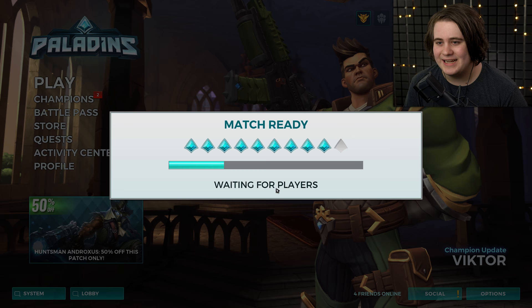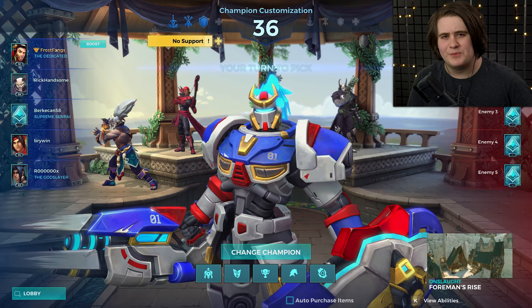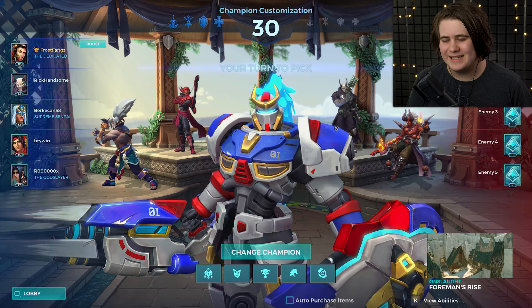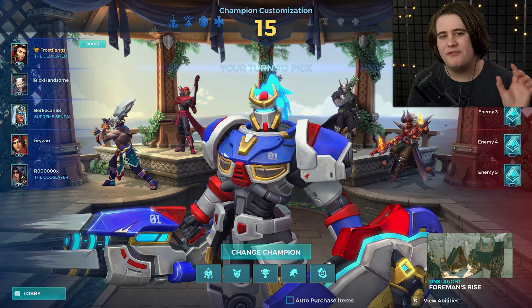Sadly, somebody didn't connect on the last one. Let's go ahead and pick Nando. Onslaught Foreman's Rise works as well for this loadout we're going for today. So we're obviously picking a legendary card that buffs our fireball damage by 30%, and also if it hits multiple people, the damage increases by an extra 30%. We've got another Andro, a Sharlene, a Zinn, and a Genos. This might actually be the same team — I don't remember the usernames.